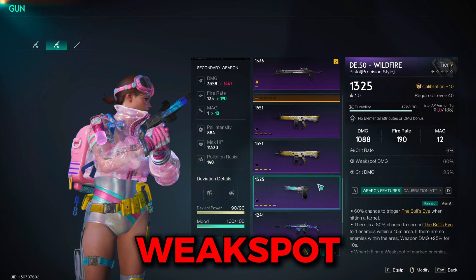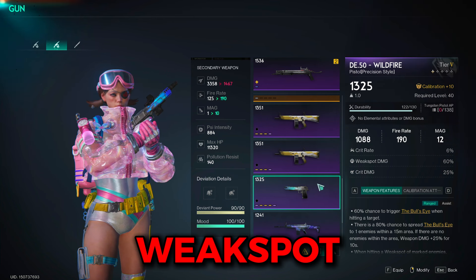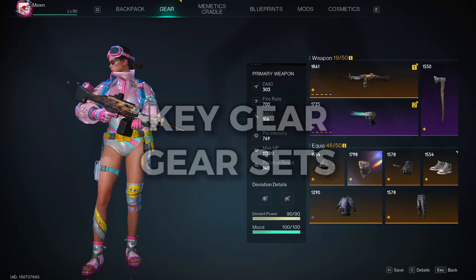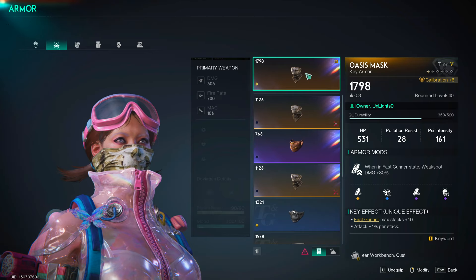For the weak spot build, it'll be between the bingo and the wildfire — it'll depend on whichever you prefer and which stat, meaning weak spot or weapon, you need more for your weak spot to weapon damage ratio.